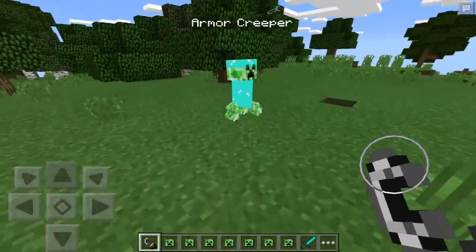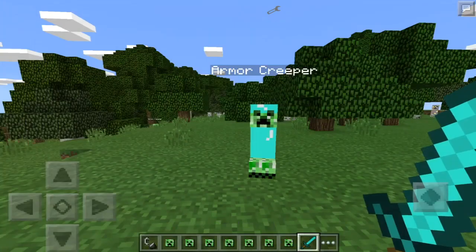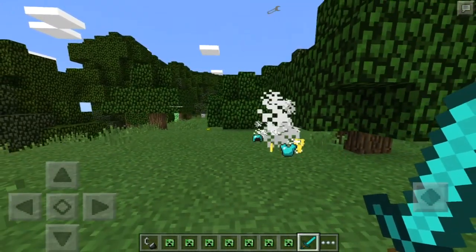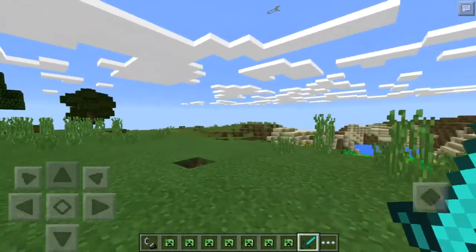The armor creeper works as intended - it requires more hits to kill, and once you do kill it, it will give you armor items. I'm in creative mode so it goes super fast, but on survival it is a very different story.